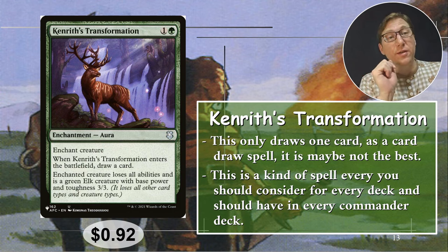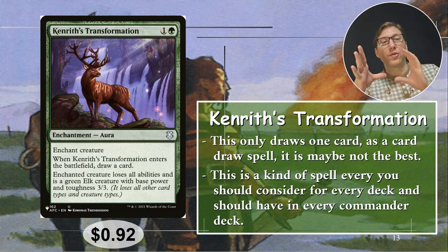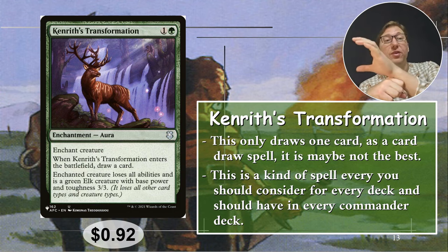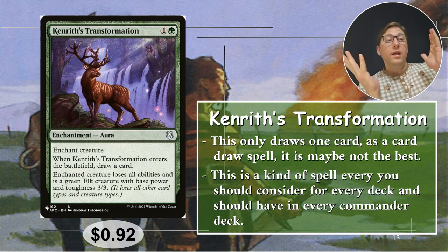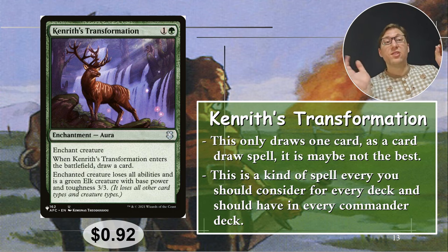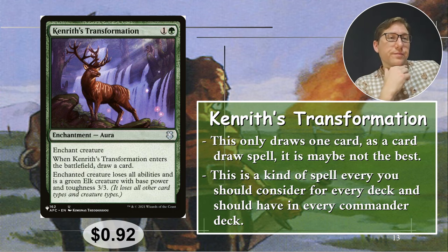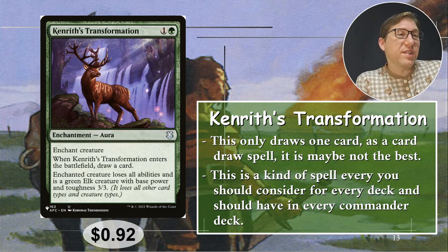Especially if you're playing commander — a lot of commander decks are built around the commander, maybe too focused on the commander. If you use removal they just recast it, it costs two extra mana, but whatever. This traps it. This can just turn off the commander — it doesn't put it in the command zone, it traps it on the battlefield and takes away all of its abilities. There are so many decks that just cease to function as soon as you do this. This is the type of card I'm trying to include in most decks I'm making these days. Anyway, 92 cents.